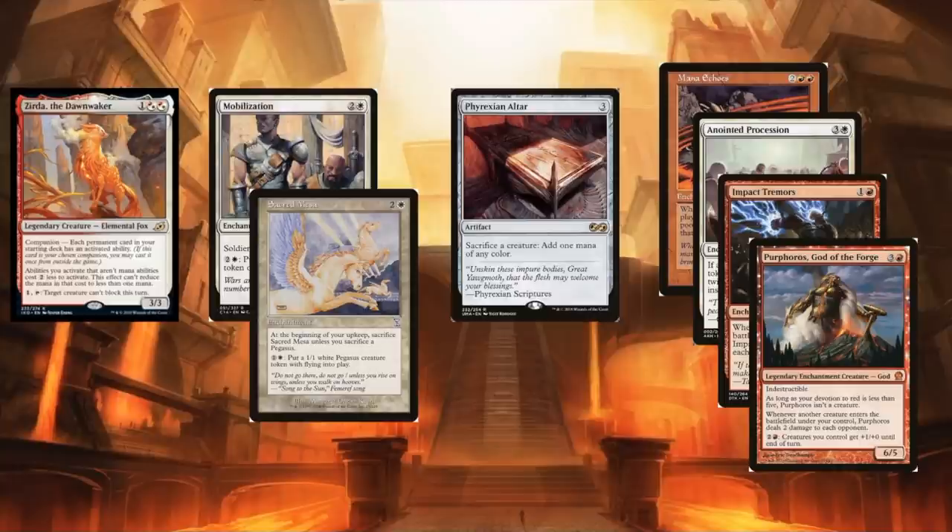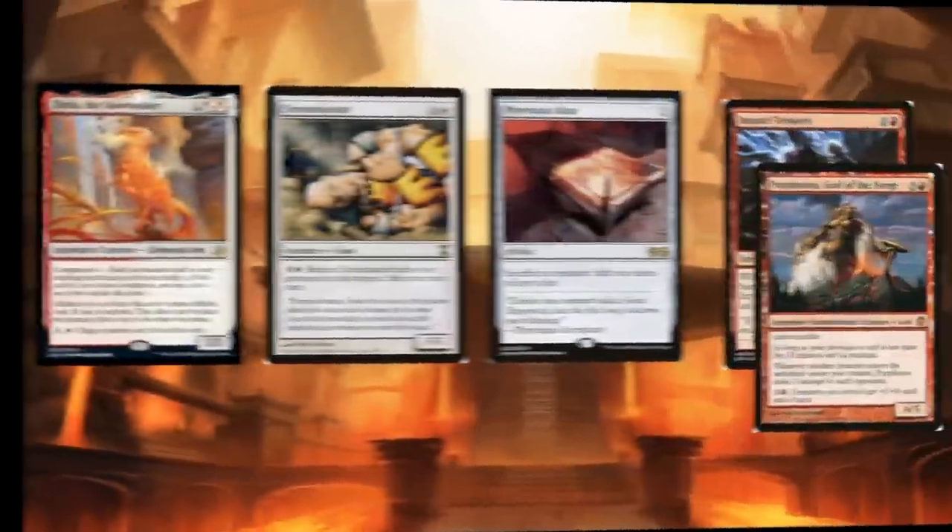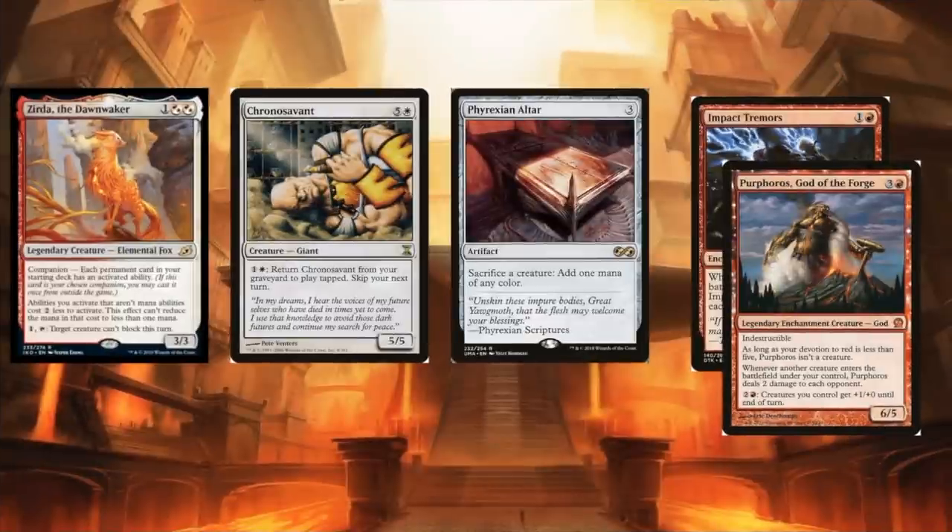Goblin Bombardment will give you infinite damage in some situations, though it's a little less consistent because often you need to sacrifice tokens to generate mana. But if you're on a combo chain where that's not required — like with Mana Echoes — Goblin Bombardment will get you infinite damage. It might be a little less consistent based on how the combos are set up in this deck.